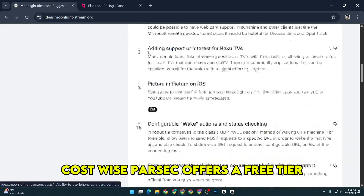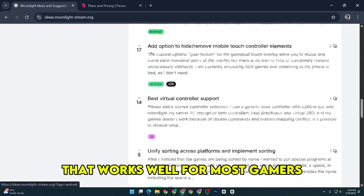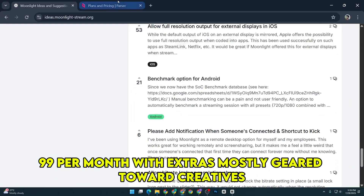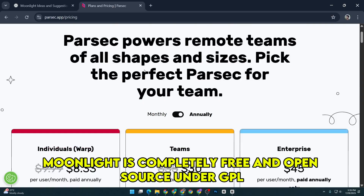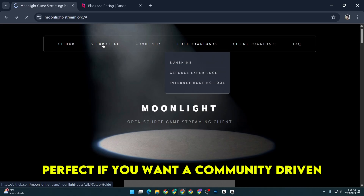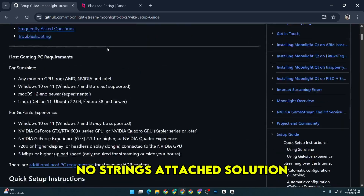Cost-wise, Parsec offers a free tier that works well for most gamers, and there's a paid version at about $9.99 per month, with extras mostly geared toward creatives. Moonlight is completely free and open source under AGPL v3, so no sign-up or fees — perfect if you want a community-driven, no-strings-attached solution.